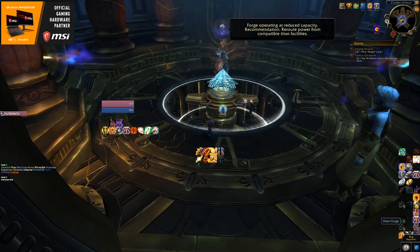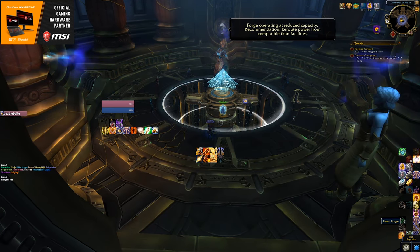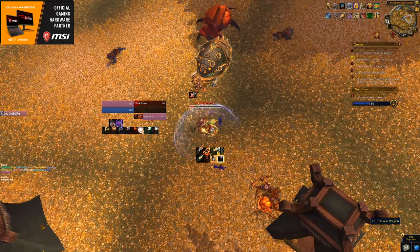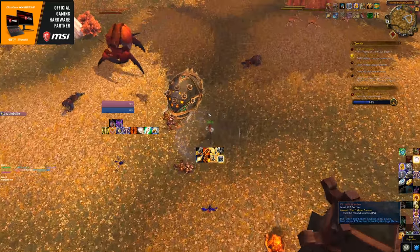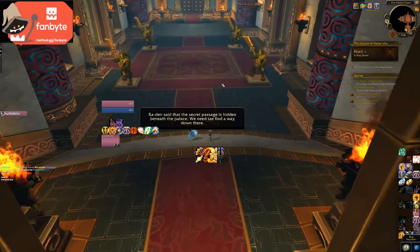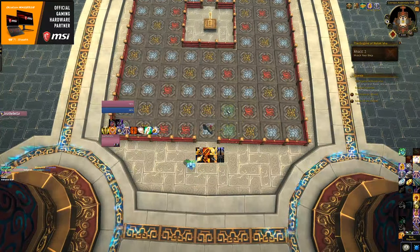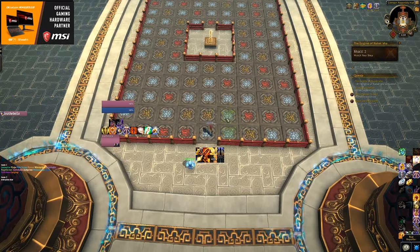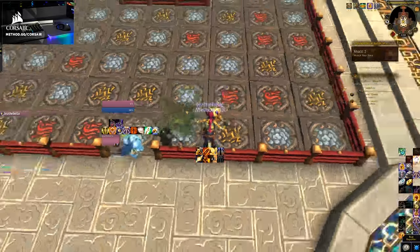Then you go back to the Heart Chamber to talk to Magni, who sends you to Pandaria to unlock the second assault location in the Vale of Eternal Blossoms and the second 8.3 faction, the Rajani. Once you've been introduced to the second Black Empire Assault and unlocked the Rajani, you'll be sent to Mogu'shan Palace, originally a Mists of Pandaria five-man dungeon, to complete a solo scenario activating the Engine of Nalak'sha. Most of the traps are relatively harmless and you can bulldoze your way through the scenario.